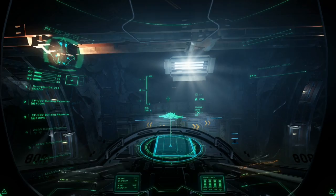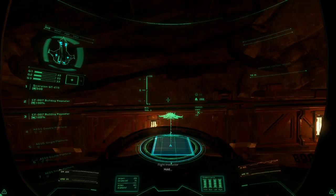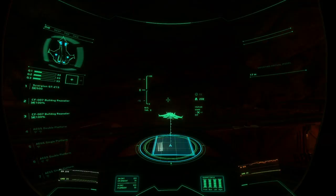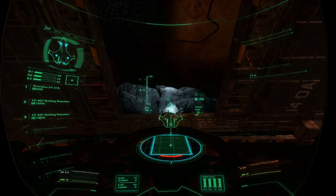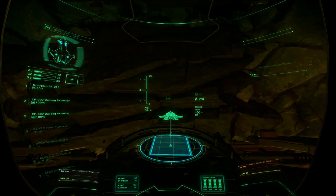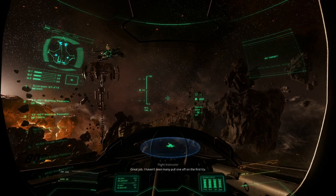So we're going to strafe up. I'm a little bit close - let's pull back a bit. Control and S to strafe back. I'm going to strafe up. The roof above me should be opening - yeah, there we go. Normally you wouldn't be looking up there. If you just sort of stay where you are when it says hold, then just strafe up again. 'That's a good line, pilot. Great job - I haven't seen many pull one off on the first try.' It's not really my first try though.